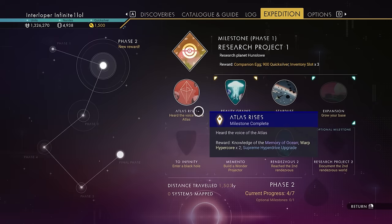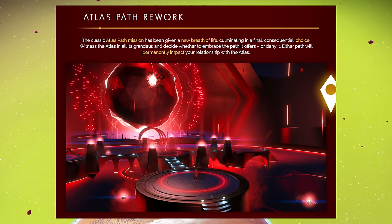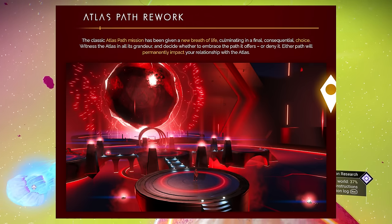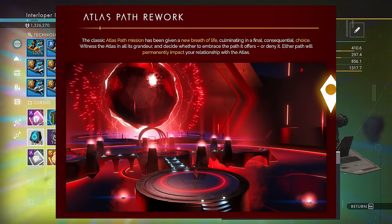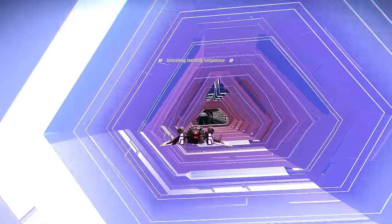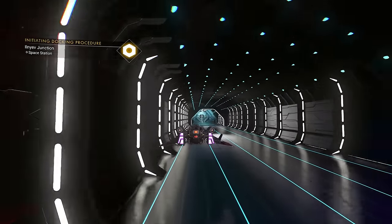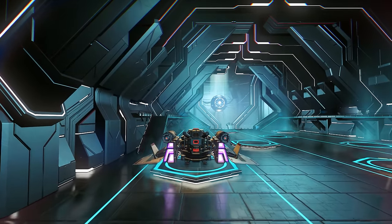The Atlas Path also gets a rework. The classic Atlas Path mission available through pretty much all save files has been given new life, culminating in a final consequential choice: witness the Atlas in all its grandeur and decide whether to embrace the path it offers or deny it. Either path will permanently impact your relationship with the Atlas. This seems like more than just choosing to stay in the current galaxy or move to the next. Definitely looking forward to seeing how this plays out — and it's worth getting the expedition done so you look the part when you meet the Atlas in its final form.